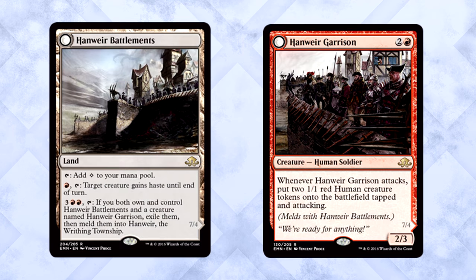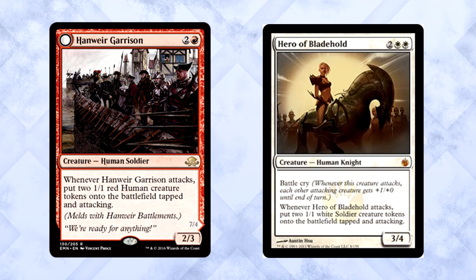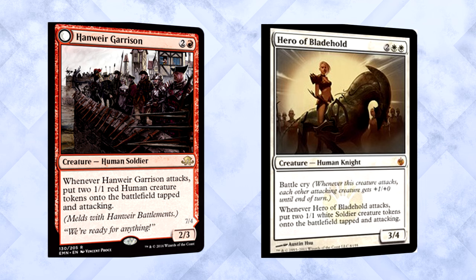Township seems fine, but I really want to talk about the individual cards. The Battlements is sweet in an aggressive deck — being able to give something haste that easily is nice. The Garrison creating two Humans reminds me of Hero of Bladehold, not nearly as good of course, but still very cool. I'm really impressed with both halves of this card.